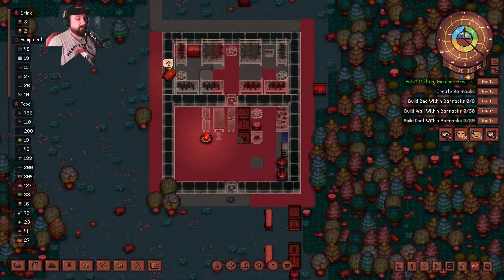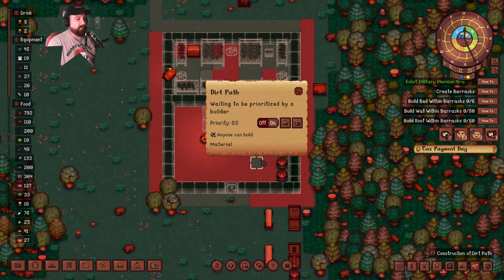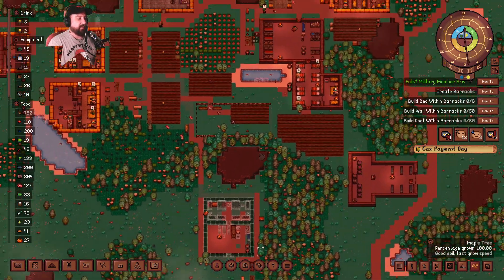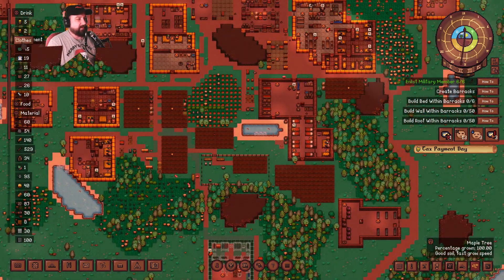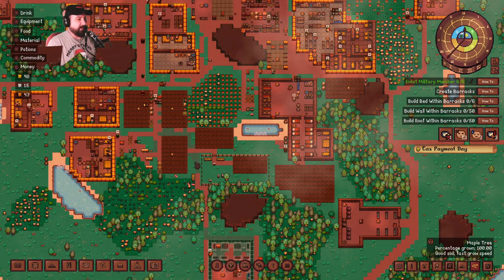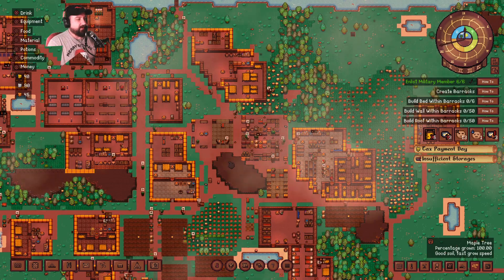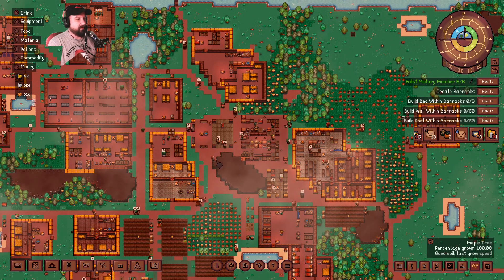They're already starting to build some of their items here. I'm using straw walls. Tax payment day — I forgot about tax payment day. Let's get rid of all these things here, I don't think we need these to be seen. I just need to know how much money I have. 40 gold, 50 silver. And there it goes. Insufficient storages — no, that's fine. 41 gold.